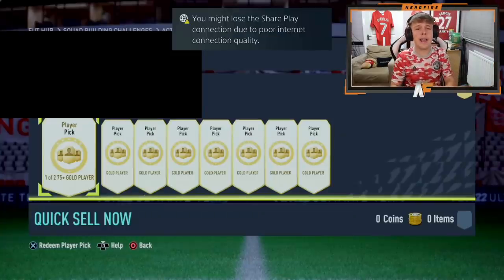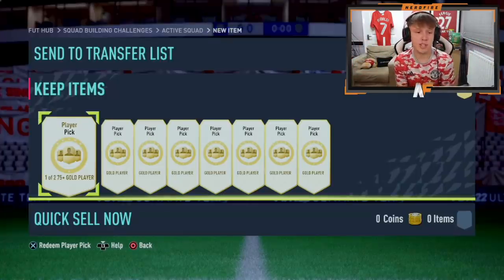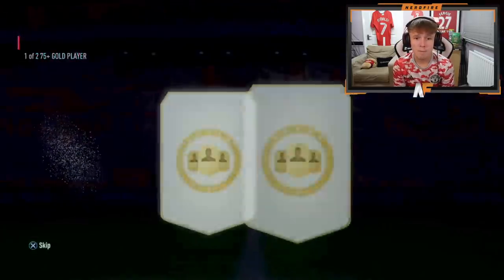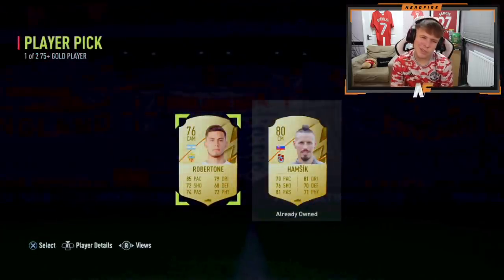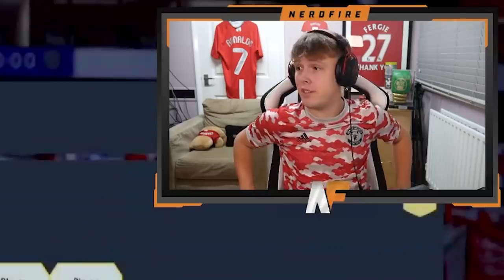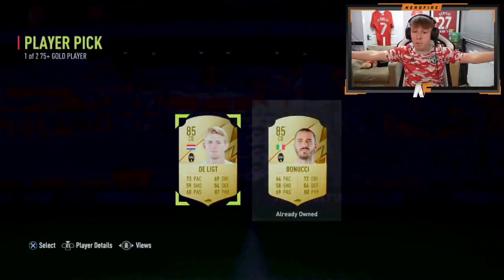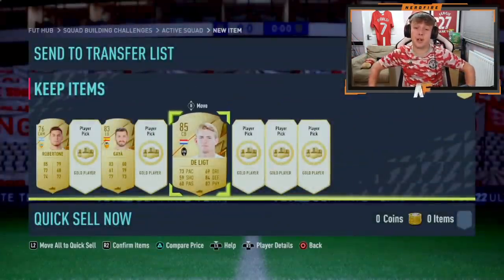Shout out to the boy Finn — he has got eight of these player picks and we're going to let him open them himself so he can obviously choose. First one up: 80 rating, not the greatest. Player pick number two: 83, there we go — 83s really do show up a lot on these. Player pick number three: 85, Bonucci — that's the highest rated so far, that is absolutely solid.